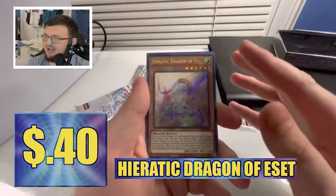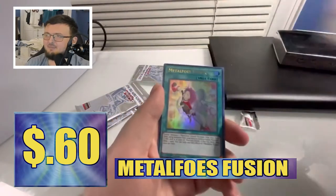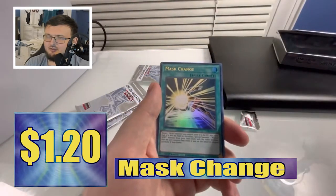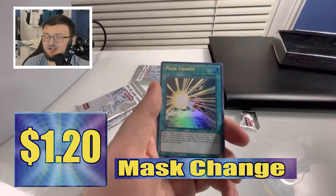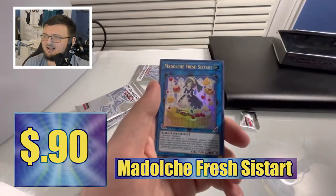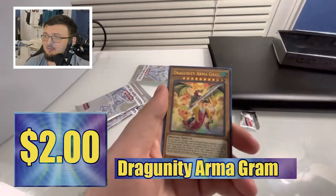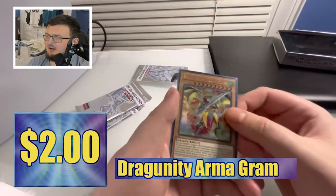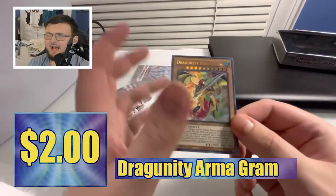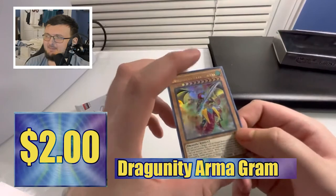First one we have here is Dragon of S-Set — decent first card. I'll be honest, I don't know the crazy prices of these cards; I'm more up to date with older Yu-Gi-Oh. We got Mass Change — decent. Next one is Fresh Sissart, and I'll mispronounce all these names, just telling you right now. Dragon Unity Armor Gram — not a bad first pack.